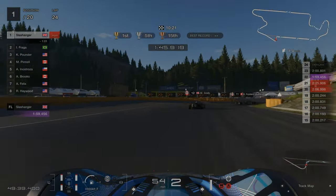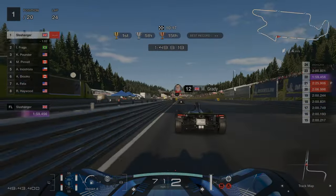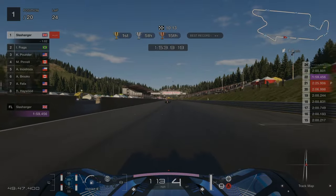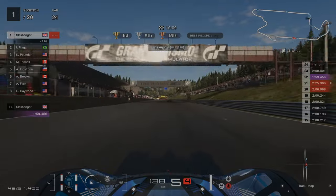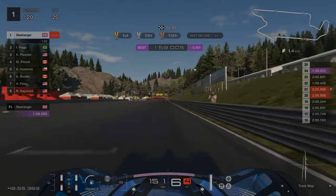I went a little bit wide on that one but that's fine. For the final corner we're going to get our right-hand tyres over the apex. The AI got in the way here which slowed us down, so we could have got a sub 1:59. But that was our fastest lap of the race.